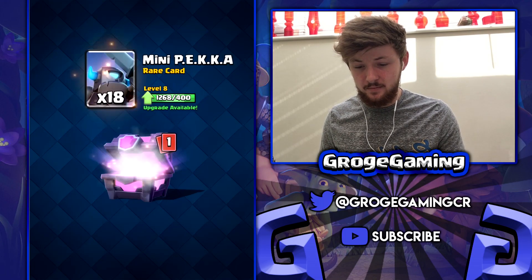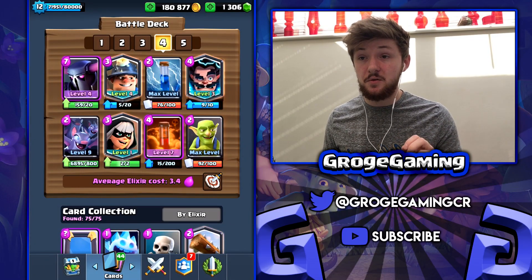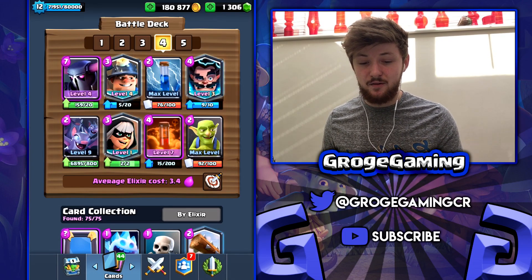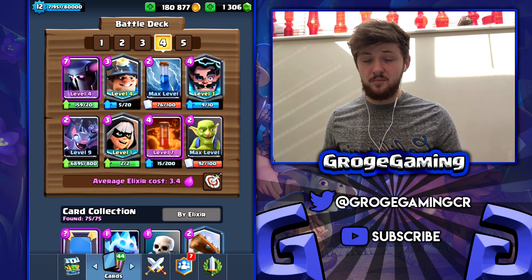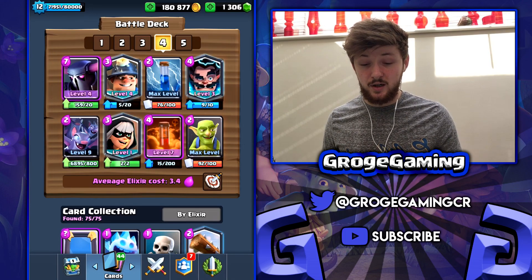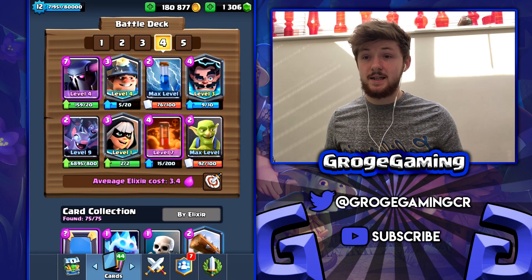A quick note with this deck: keep the PEKKA at all times until you see a necessary moment to use it. Once you know their deck you can play the PEKKA — obviously if they've got a huge bridge spam push coming at you, use it. If you don't know what deck they've got, save it. Definitely save the E-Wiz for defending — don't just send it on pushes by itself with the Miner. Use the other cards for little pushes if you want, but play it very very safe. Save the PEKKA and E-Wiz because those are the two most important cards in this deck by far. There are my five decks for this challenge guys, hope you've enjoyed. Don't forget to subscribe to join the GrogeGang, and I'll see you guys in the next one — peace!